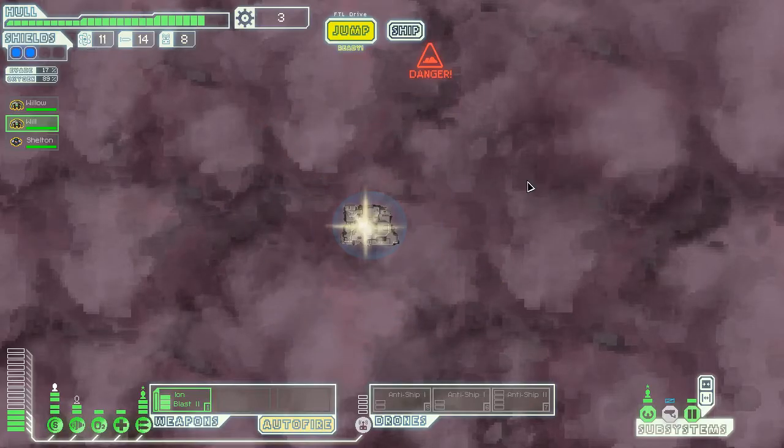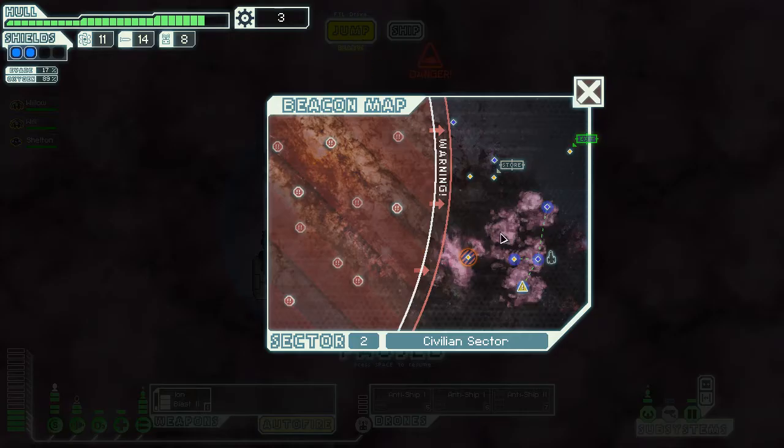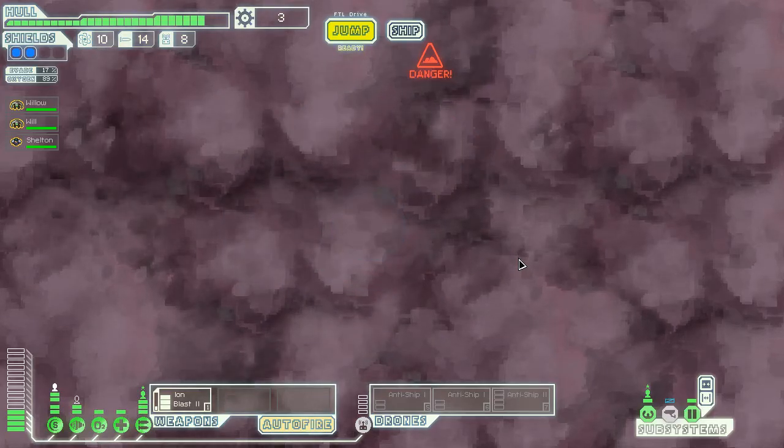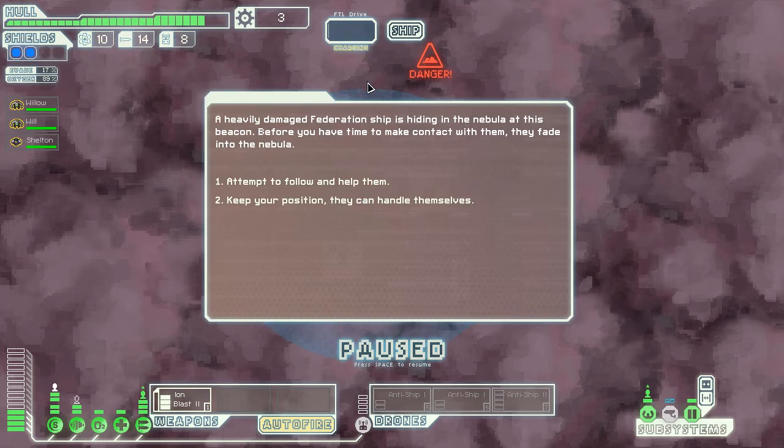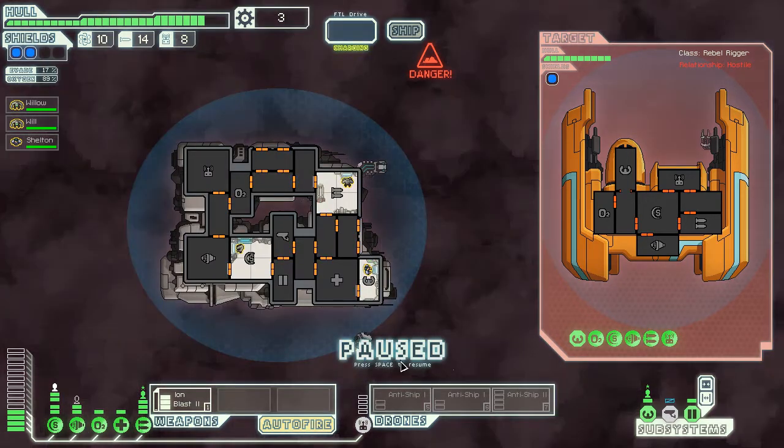Alright, we'll continue exploring a little bit while we have the chance. Fuel for missiles — I don't use missiles. I don't want to go too far down that way, so we'll go to this one. Federation ship — okay, we'll attempt to help them. I don't find them, but we found the people that were trying to kill them. That's always a plus, I guess.